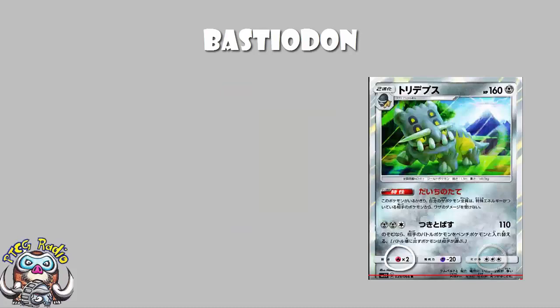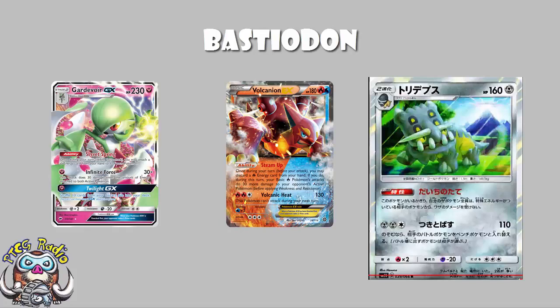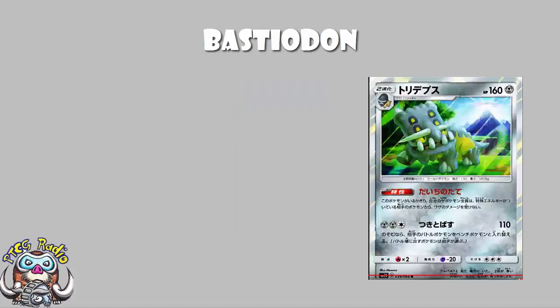The weakness to Fire - I'm not entirely sure, to be perfectly honest. Volcanion recently has not been a particularly great deck because it's been bad against Gardevoir. But if Gardevoir sees a big drop in play, maybe Volcanion will make a comeback and make this not a great weakness. The Resistance to Garbodor is just great because Garbodor is a good card that sees a lot of play, and Resistance is good.